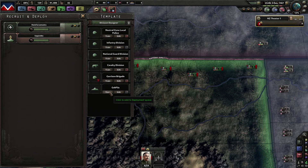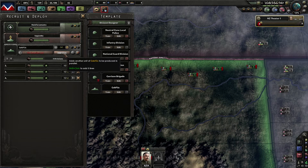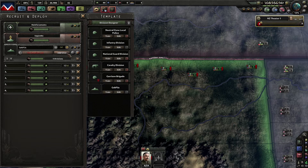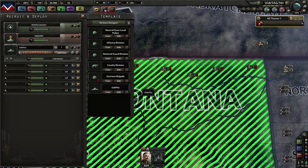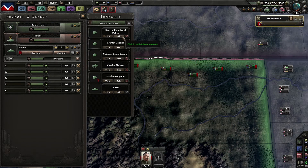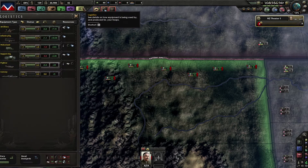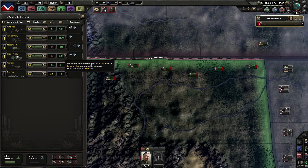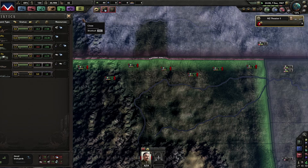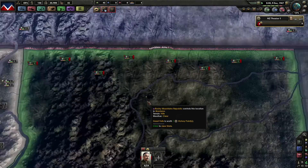We can train a couple more mountaineer divisions — 30k reserve, 18k reserve, 13k reserve should be good. Set the location up here and you're going to join the red army as soon as you're done. We still have enough trucks, support equipment, guns, and artillery.